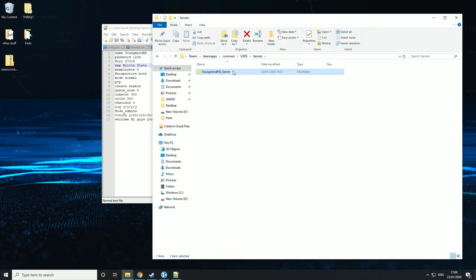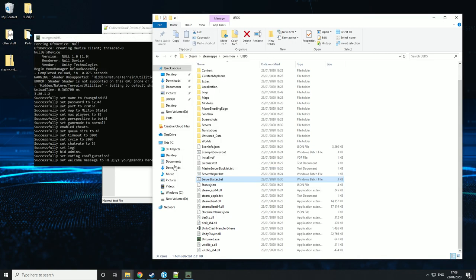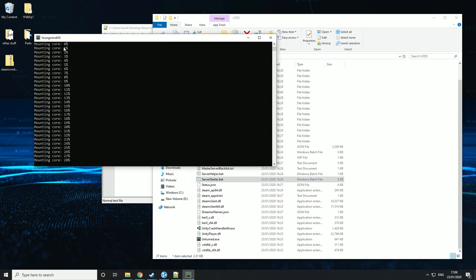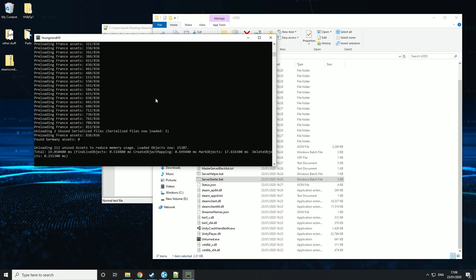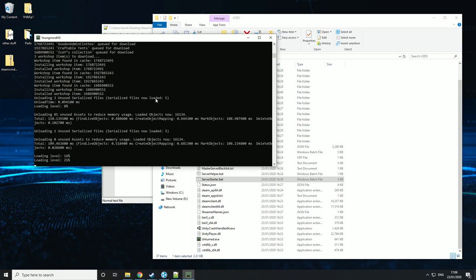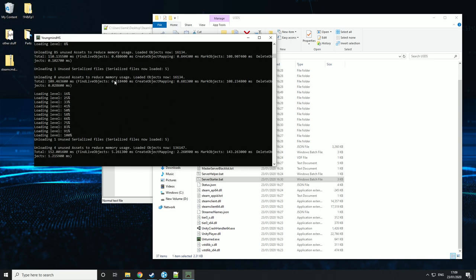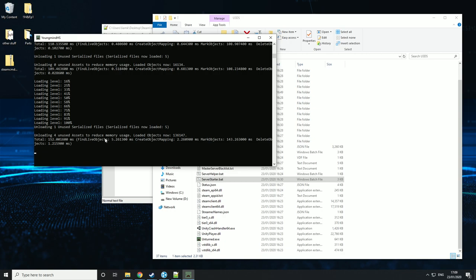We're going to make sure everything loads and speed it up for the first time the map loads. Click ServerStarter.bat and it should load everything up. As you can see it says Set Map to Milton State at the top. Let it run once and check there's no errors — that's the main thing you're looking for. It downloads all the old workshop content too, then loads the level. Everything's loaded perfectly. If you get errors it's probably the map — if you download a popular map you shouldn't get any. But one-star maps can have lots of errors because there's quite a lot that goes into making an Unturned map.